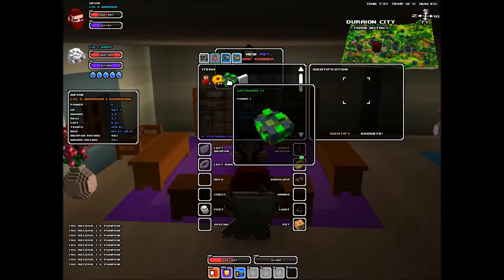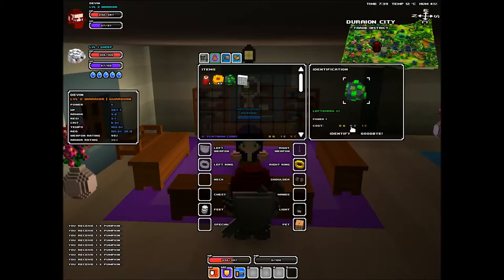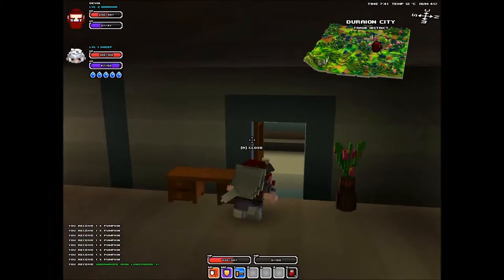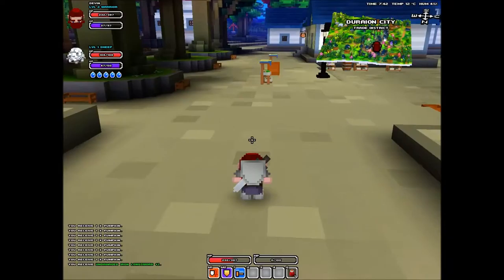The next thing I want to cover: every now and again mobs will drop these leftovers. If you take those leftovers to an identification person and right-click to identify, it'll identify it for you and you'll get an item. I got an undamaged iron longsword which I can't use, so that's no help to me at all.